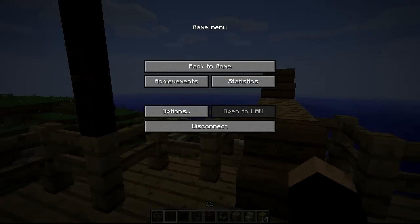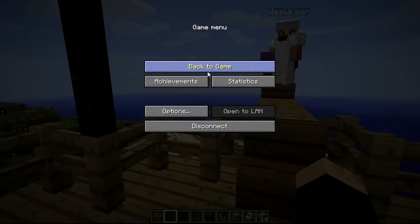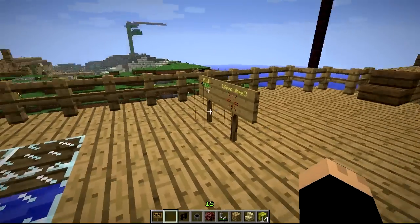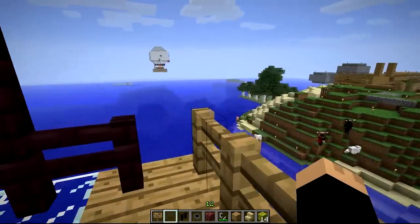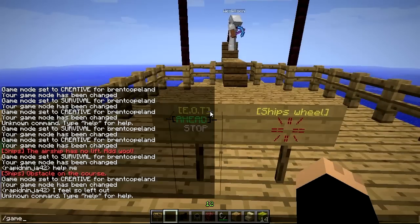We're using it on a 1.3.1 server right now, but it is updated for 1.3.2 I think. Is there a max limit for ships? You can set that in the config for the amount of ships. We have two, but there seems to be some kind of issues running both of them at the same time. We basically replaced where they were — this one is where the other one was. And let's show that again, how we can turn.